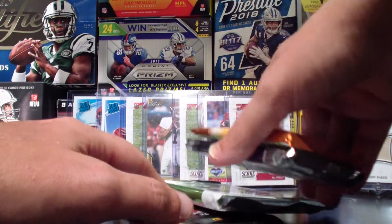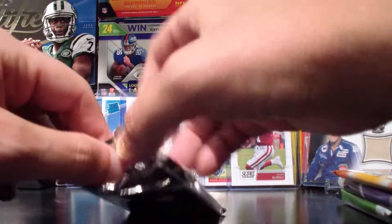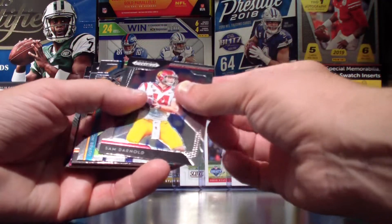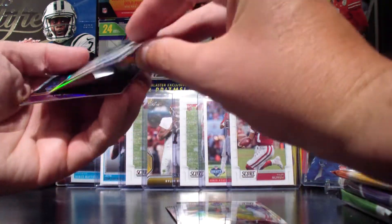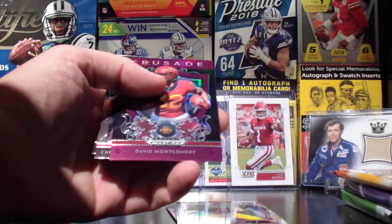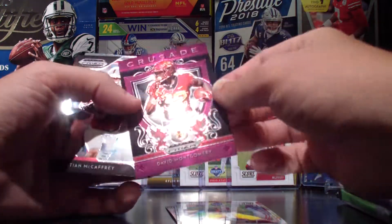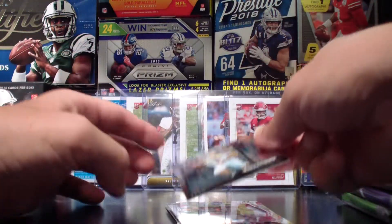Four packs left — let's go with the Prism 2019. Looks like something super shiny in there. Sam Darnold, Tom Brady, Michael Irvin, Earl Campbell. We've got an auto of Dax Raymond from Utah State University — not numbered but still a cool card. And a Crusade, David Montgomery in red, which has to be a parallel of some sort. Also Christian McCaffrey and a rookie.